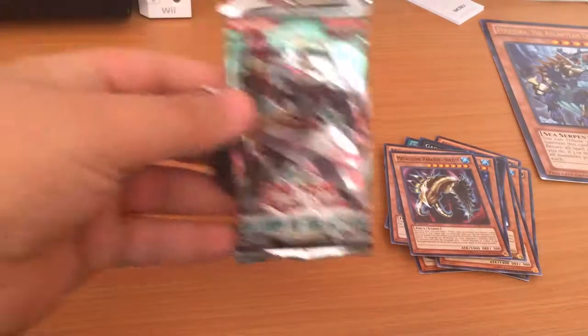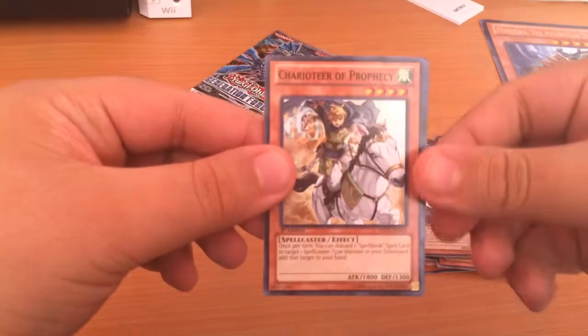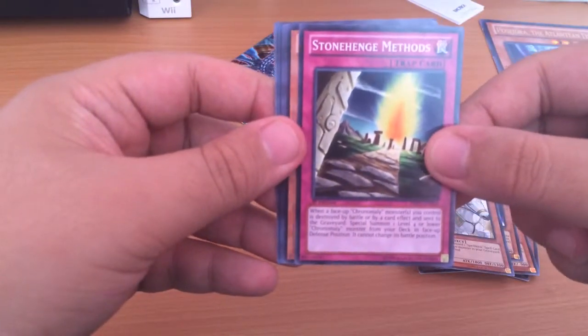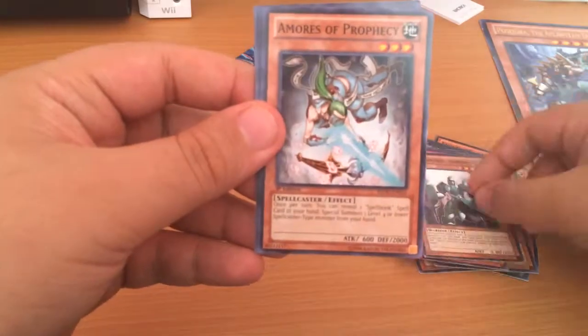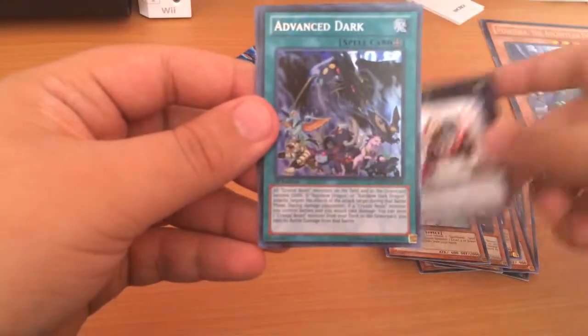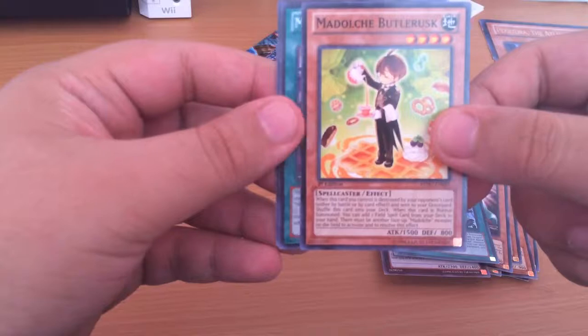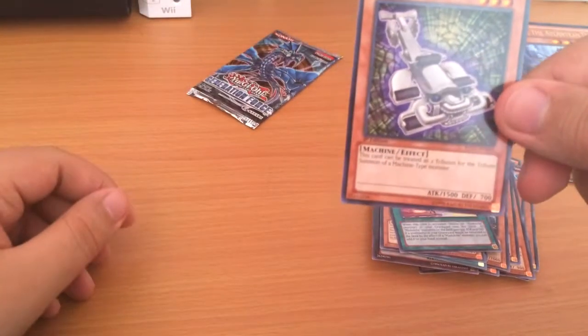Now we're going to open up Return of the Duelist. Sword of the Shield, Armors of the Prophecy, Fairy King, Albert Dick, Advanced Dark, Mad Velvet, Butler Rusk, Chatu, and Chronomily.